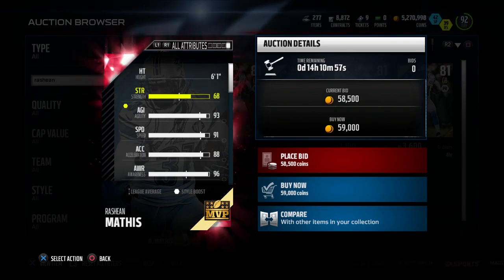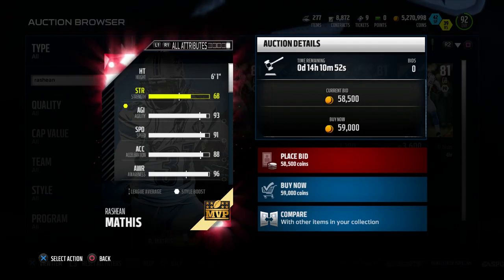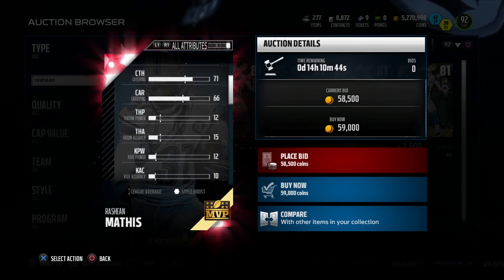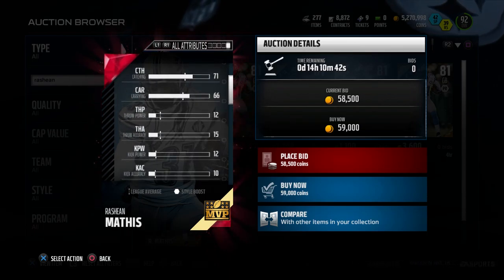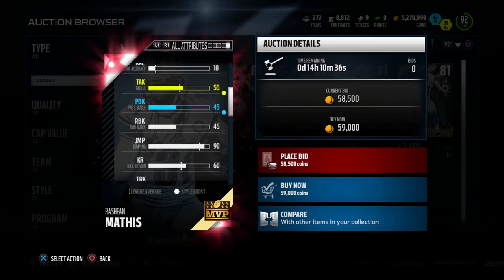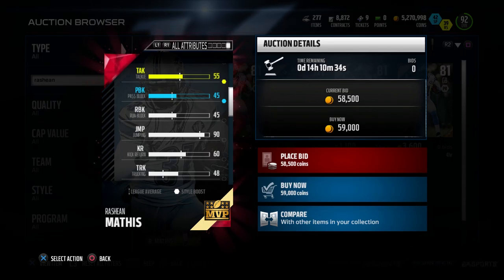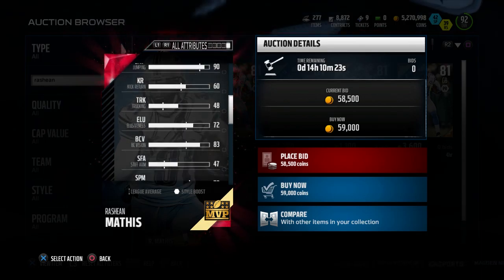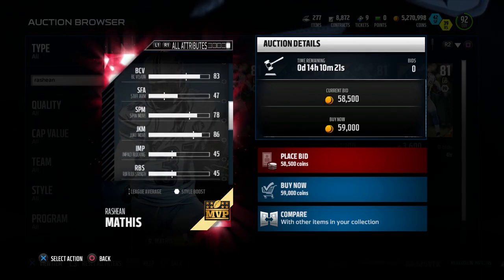His speed and acceleration aren't the best — only 91 speed with 88 acceleration — so he's somebody you probably want to have help over the top most of the time. But what I particularly like about this card is that he has really high awareness at 96, really high play recognition at 96, and his zone coverage is 97. If you put him in zone coverage, he's going to do a really nice job because he can figure out where guys are going to be and make plays based on his attributes.